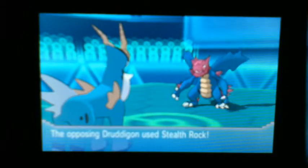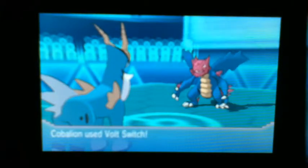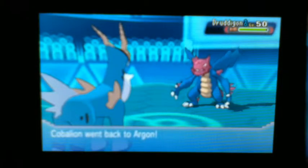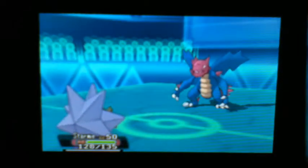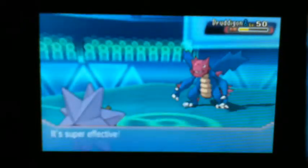I am going to set up the Stealth Rocks and he is going to go for the Glare, so it's going to slow down my Cobalion, which is not a huge deal. He does set up his own rocks, I go for the Vault Switch, and I say it's not a big deal because I have Chansey with Heal Bell.